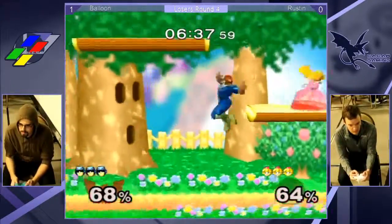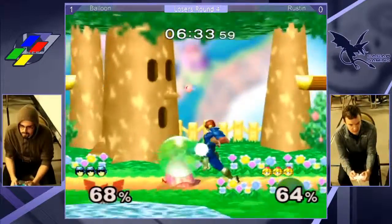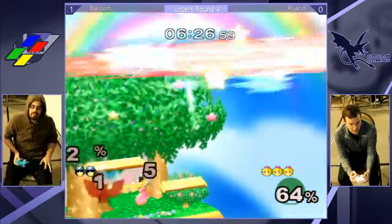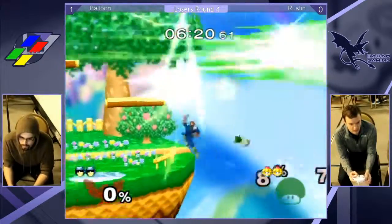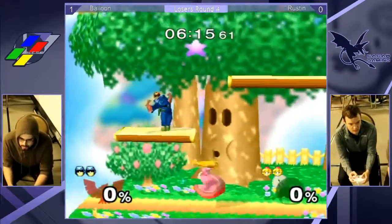Bart is no stranger to spacing people out. There's a pretty famous story of him timing out a Jigglypuff on Dreamland by just down airing over and over again. Rustin's taking that lead, trying to get this game two - but he takes the knee! Evening it up at two apiece. Game two - it was really close.